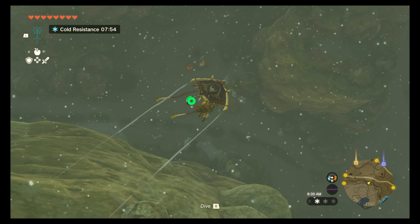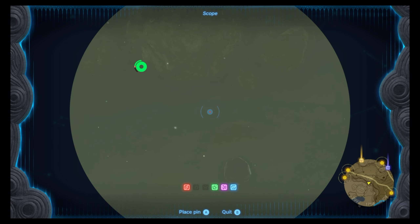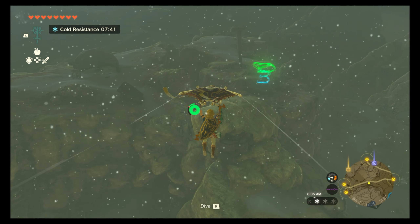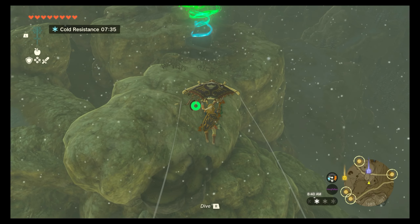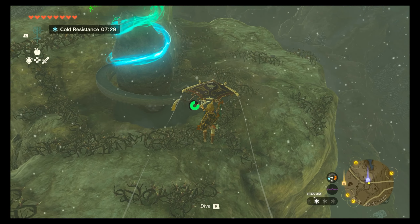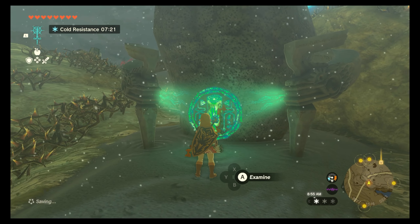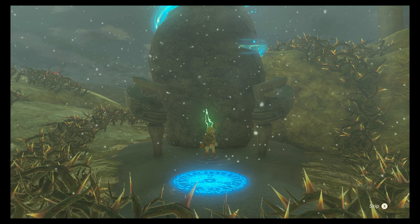What the crap is going on down here - like a little note from somebody. I want to go check out - I think the Rito stable is where the Lucky Clover Gazette is. Hopefully that will provide some answers on what we have to do to move the musicians over to the Fairy Fountains so we can get those activated and be able to use them.